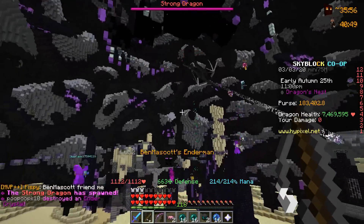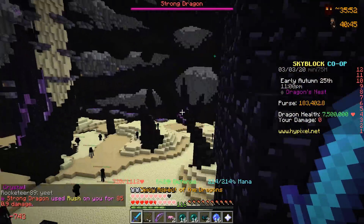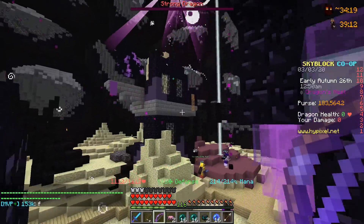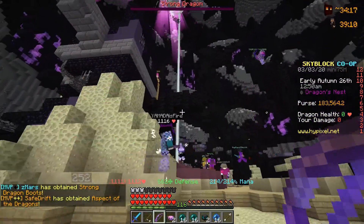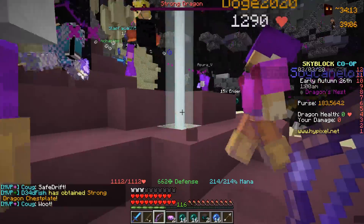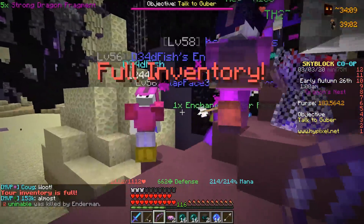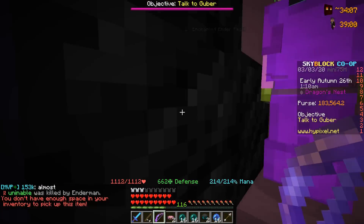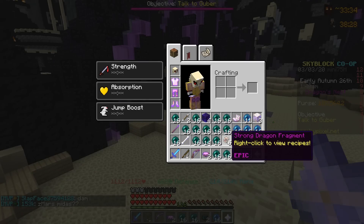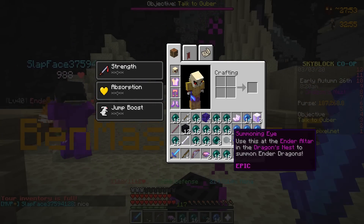We're fighting a dragon here — we got a strong dragon, Safe. Just like that, Safe Drift got second place. No, no — what? Aspect of the Dragon! Let's go! What did I get? I got an enchanted ender pearl — dope, that's awesome. Not to mention I got five strong dragon fragments. Yes, Safe Drift, we got a summoning eye my man, let's go!